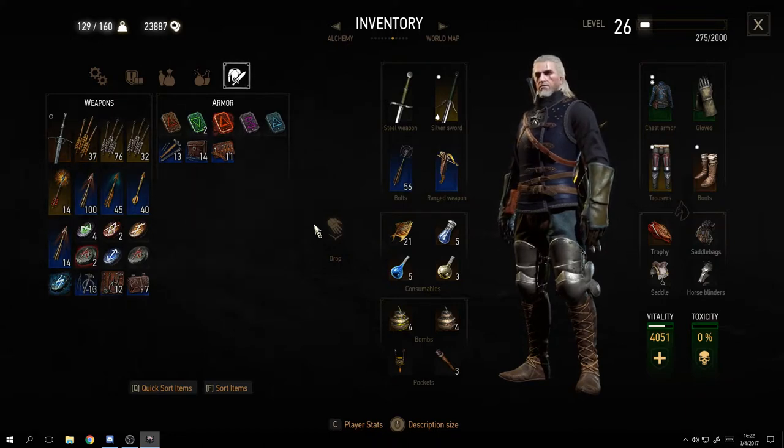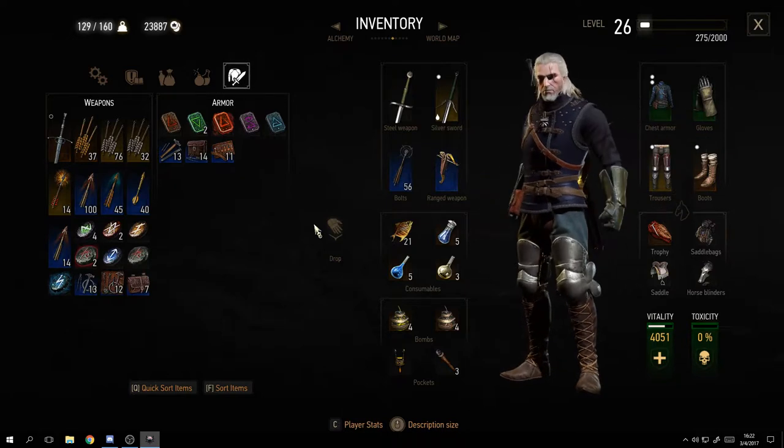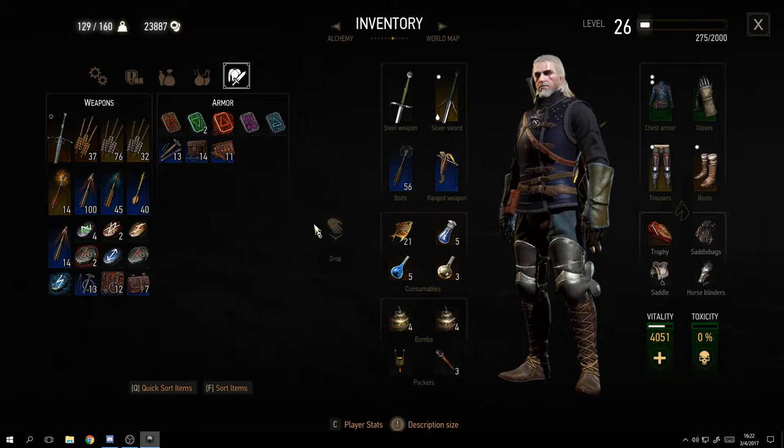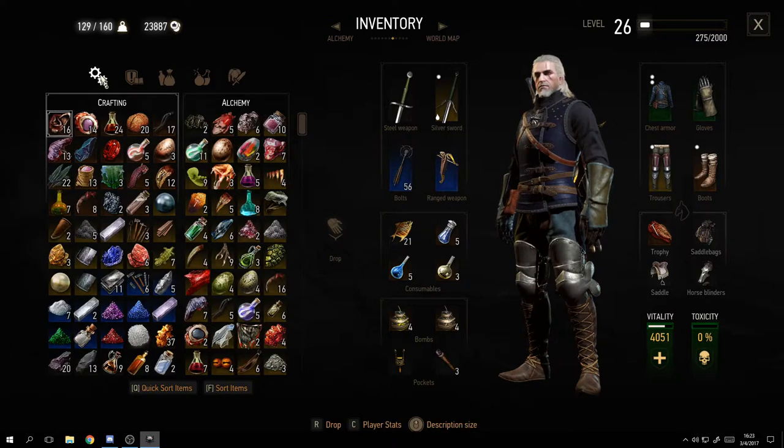Now the inventory. In the top left you see 129 slash 160 - that means I can carry 160 items and have 129, so I'll be overburdened soon. Next to that, I have 23,887 golden crowns. On the right I'm level 26 and my experience shows 275 of 2000 - still a while to go to level up.